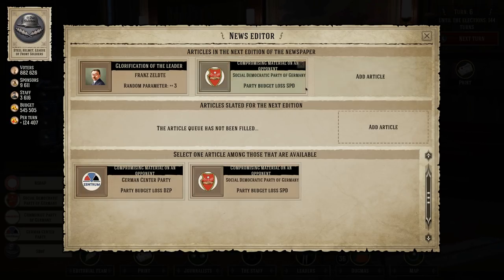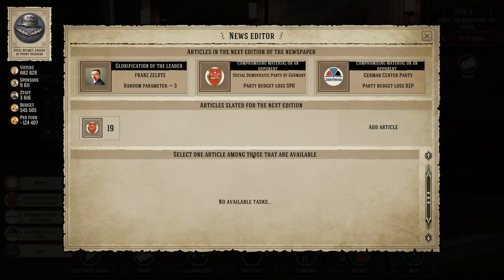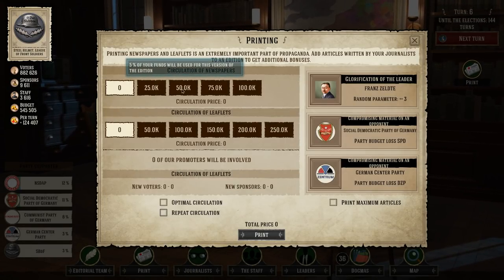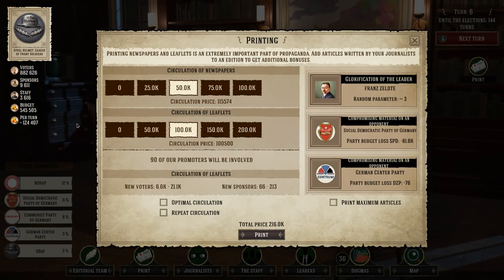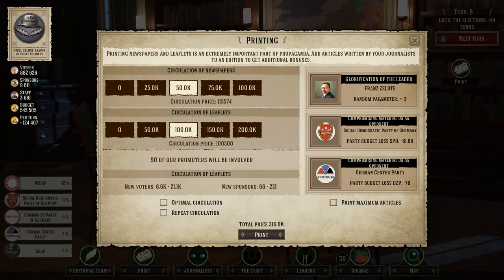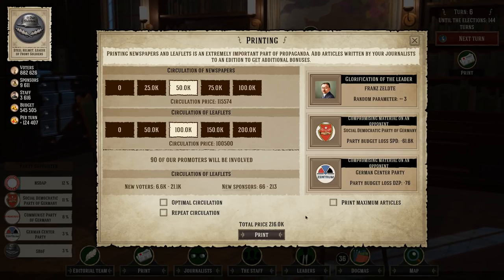We'll use the article to tell everyone how bad the German Center Party is, and the next edition will be about how terrible those guys are too. We can do 50,000 newspapers and 100,000 leaflets — that's pretty cheap at 200 grand. We've got it. Our promoters and the kids with the newspapers will go deliver it. Hopefully we get a bonus to our leader, take some money away from the Social Democratic Party, and hurt the German Center Party.